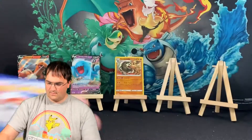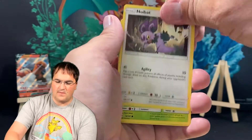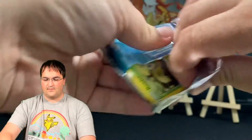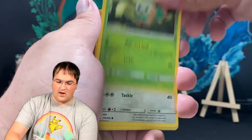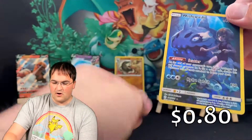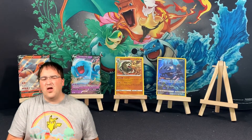Burning Shadows — here we go. Grass, Simipour, Noctowl, Electabuzz, Pansage, Espurr, Pikachu, Noibat, Drifblim, Seviper, and a Butterfree non-holo. Really hitting it out of the park here. Vaporeon, Tag Call, Alolan Ninetales, Rollet, Lillipup. We got ourselves a character card for Wishiwashi. I really want to know where they were in a meeting and said let's name this Pokemon Wishiwashi and everybody said yes, that's a great idea.